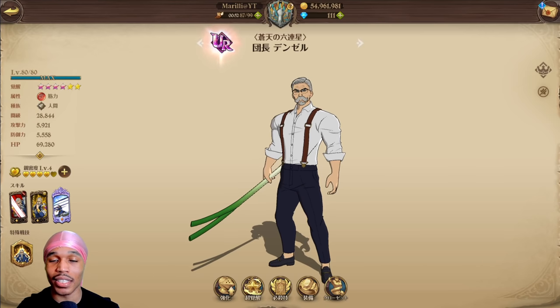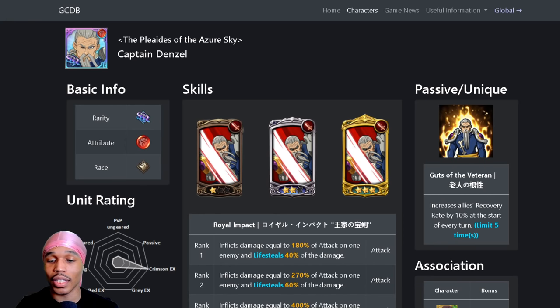We're gonna be showcasing him not in PvP because this guy is basically a PvE type of unit. His kit is focused on PvE bosses and all that good stuff because it requires you not to use any brain thought to play with this guy — he just requires a lot of rank-ups and all that. Let's look at his kit right here.